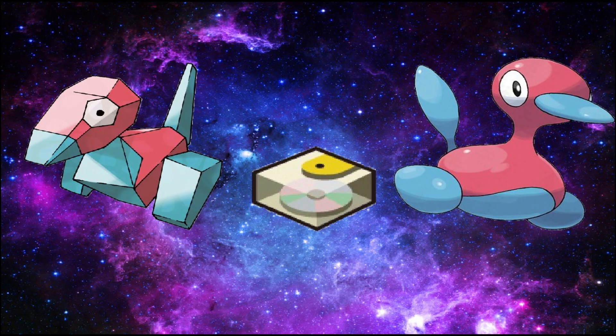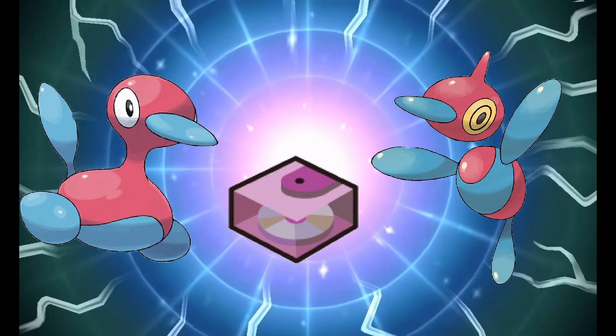Now when the Gen 4 games came out, Porygon 2 wound up gaining a new evolution called Porygon Z. And Porygon 2 evolves into Porygon Z by having it hold a Dubious Disc and being traded, which pretty much means that Porygon is the only Pokemon that evolves by trading twice. Now the initial idea for Porygon Z was for it to have an increase in its abilities, as well as being able to travel through different alien dimensions. However, the Pokemon wound up being difficult to work with due to its erratic behavior as well as twitchy movements.